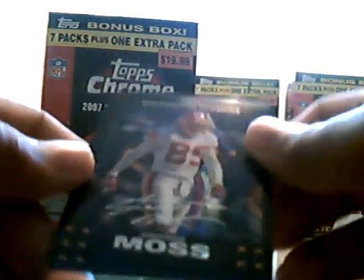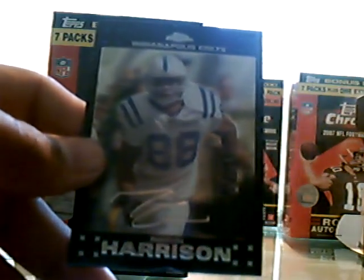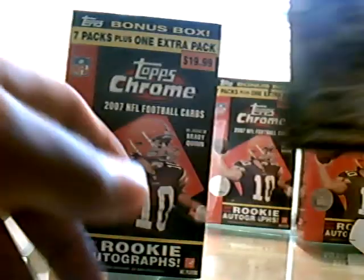Arnaz Battle. David Harris Rookie Card. Refractor of Santana Moss. And here is Marvin Harrison.